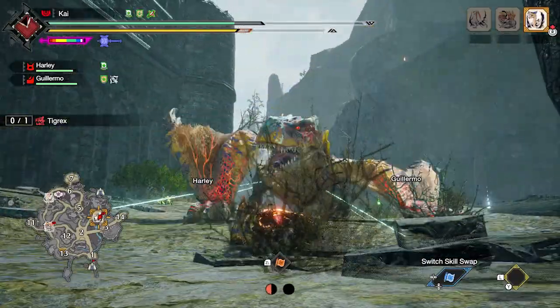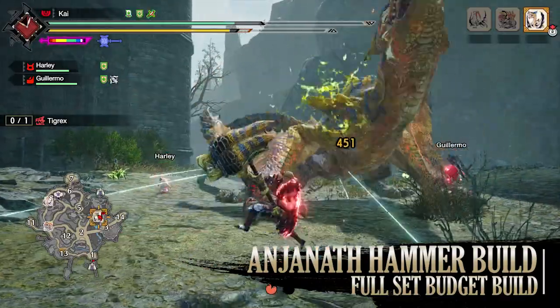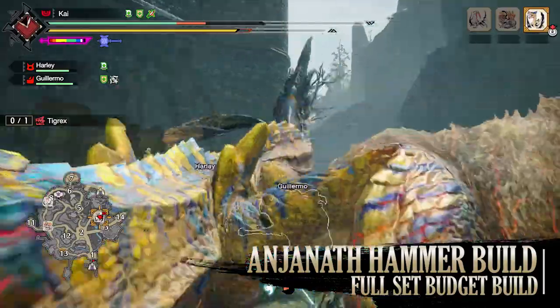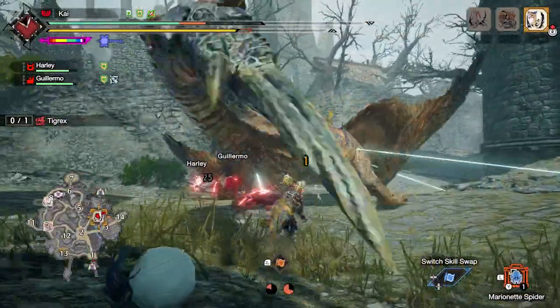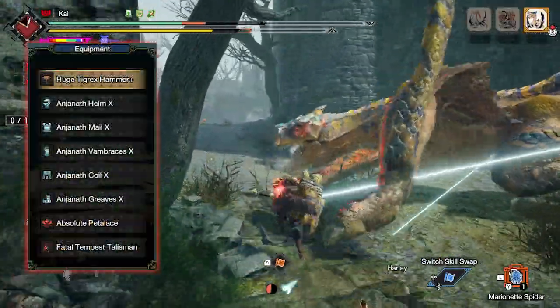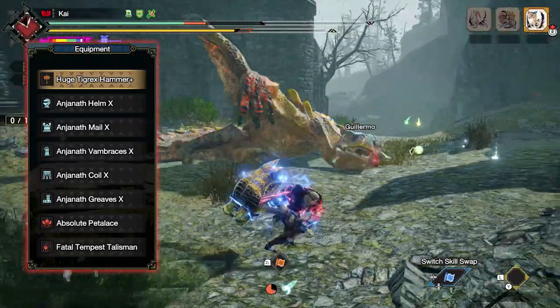So the first full set budget build is a general purpose build aimed to take on any monster, but for a more colourful name, I'm just going to call it the Anjanath build. This utilises the full Anjanath armor set combined with the Tigrex hammer, giving us a build with an assortment of offensive and quality of life skills. For this build, you'll need the Anjanath Helm X, the Mail X, Fan Braces X, Coil X, and Greaves X.